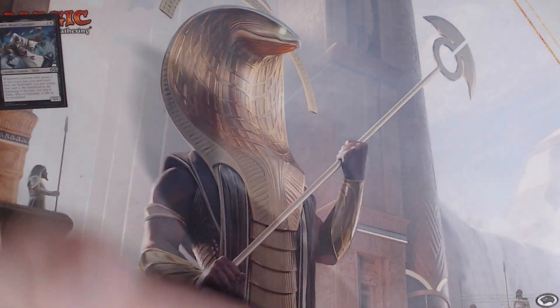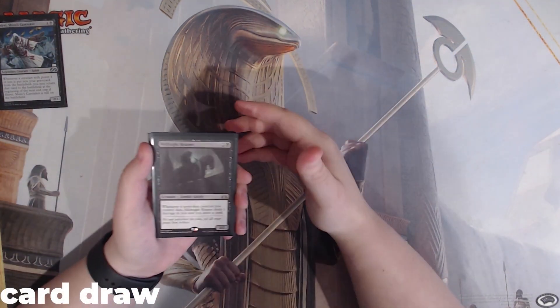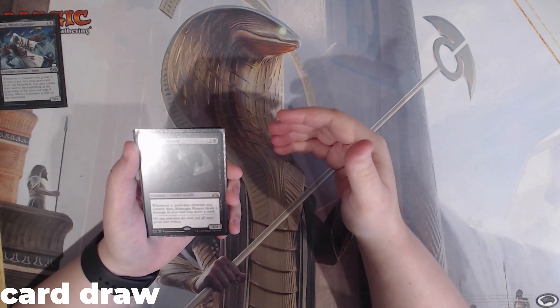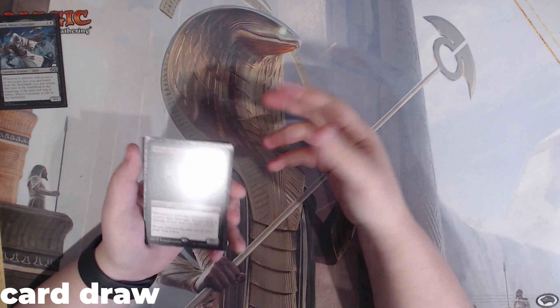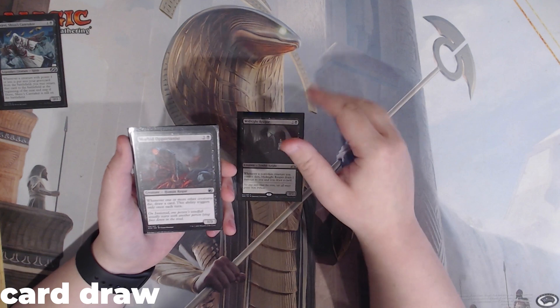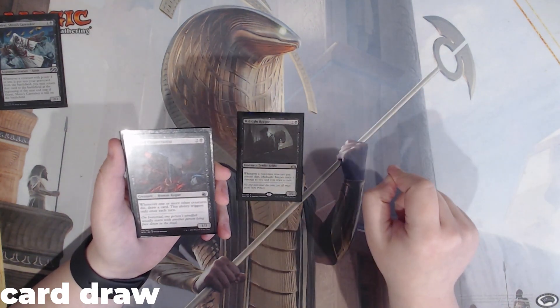So let's talk about this deck. The commander is very powerful. Starting off with card draw, my favorite thing to talk about, we have Midnight Reaper. Whenever a non-token creature you control dies, this is going to deal 1 damage to us and we get to draw a card. We also have Morbid Opportunist, but what's great about this is that while it only happens once each turn, that means there's 4 cards in 1 turn cycle.